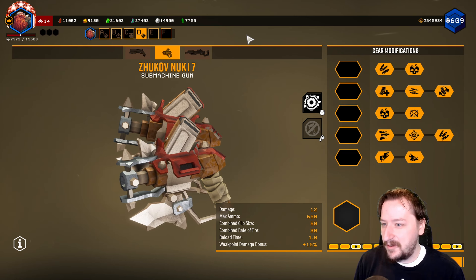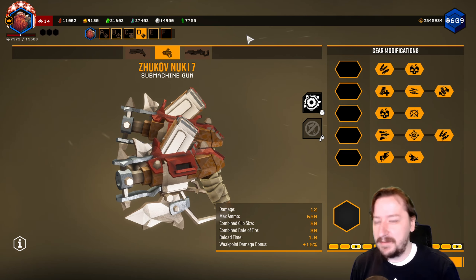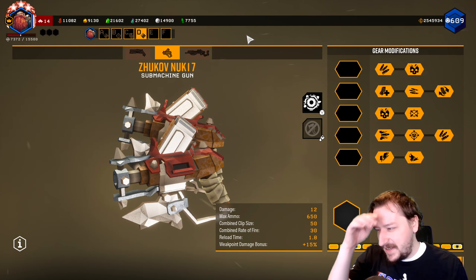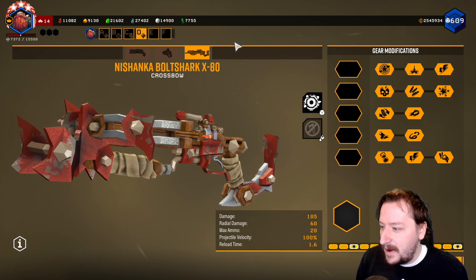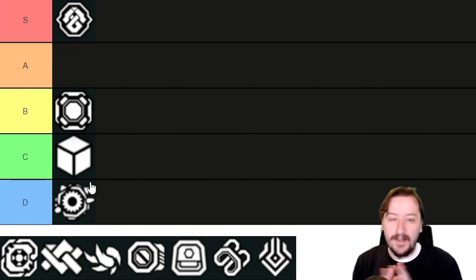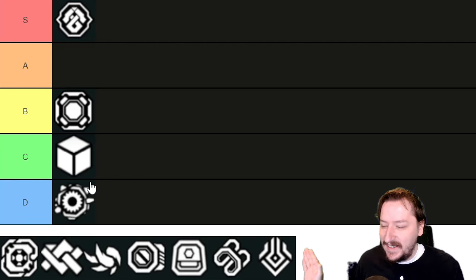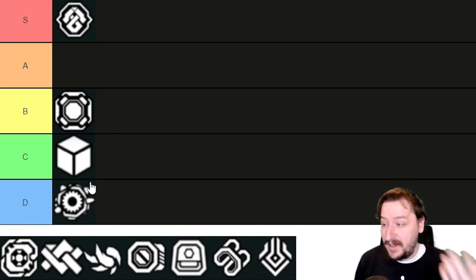Maybe it's just because I associate Deep Rock with more of a futuristic look rather than a post-apocalyptic look. This skin would look absolutely fantastic in something like Fallout, but in Deep Rock it's not really one of my favorites. The spiky bits are a bit too much a lot of the time, so I'm going to put this one into D tier. With all of these skins, don't take this as a personal attack — this is completely open to personal preference. If you do like Waster, cool, run it. It does have a gritty post-apocalyptic look that I can understand why some people would really like.